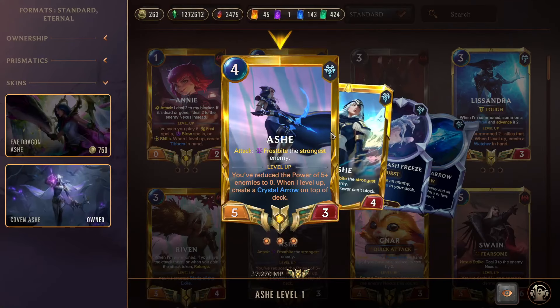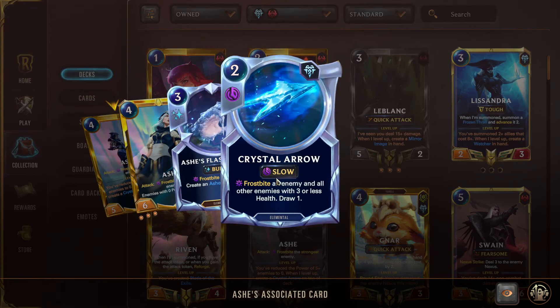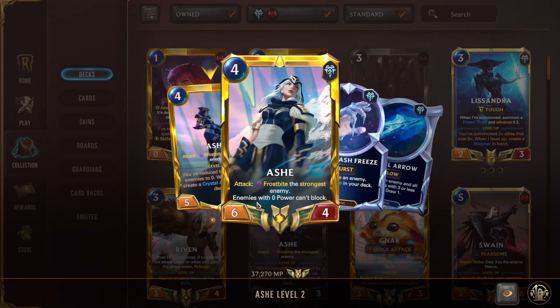Triple Reckless Trifarian is a reputation procker and helps LeBlanc level — a 3/5/4 with Can't Block, really strong for swinging over and over. Ashe's on-attack-call Frostbites the strongest enemy. If you've reduced the power of five or more enemies to zero, she levels up and creates a Crystal Arrow on top of the deck. Crystal Arrow means Frostbitten units with zero power cannot block, so you set up a bunch of units, attack, the opponent can't block because they're all Frostbitten, and you win the game.